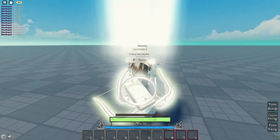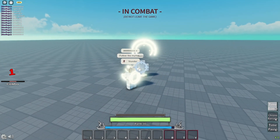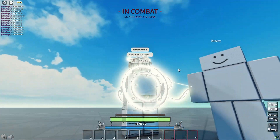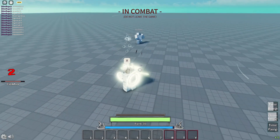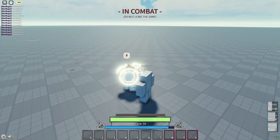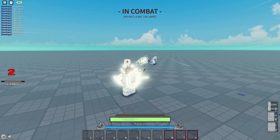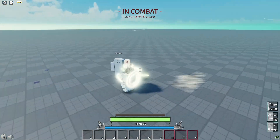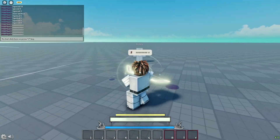On to the next one — special six. Flow the Rhythm. We have Time Bomb — yo, what is that? That is so tough. We have Chrono Barrage — okay, that just did nothing. Then we have Time Pause — oh my god, I'm freaking Dio! That's so clean.